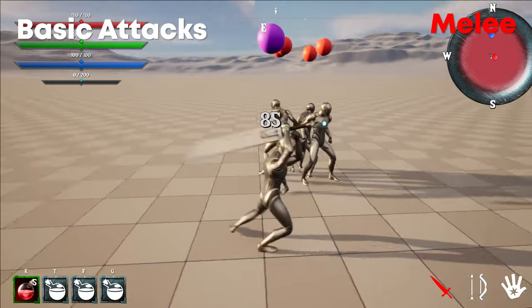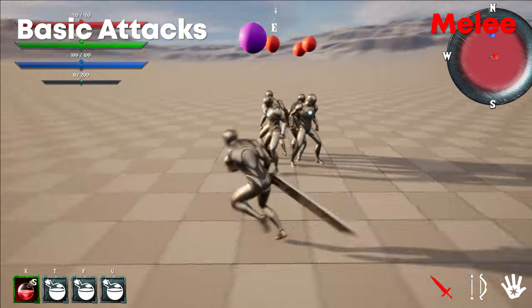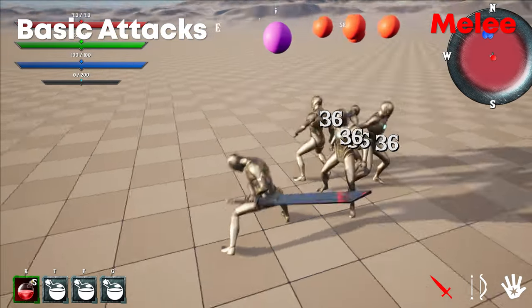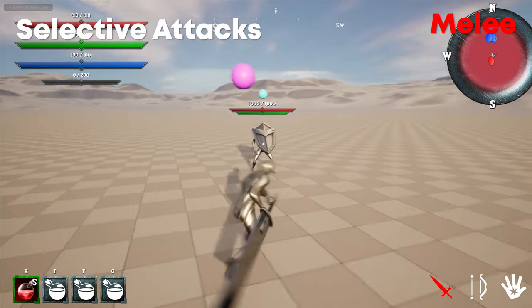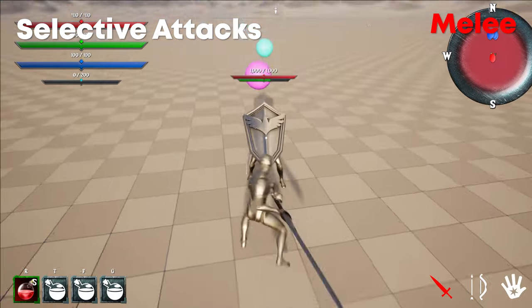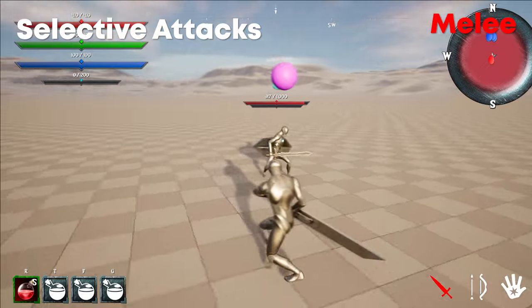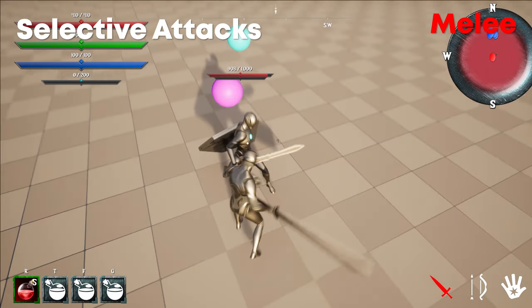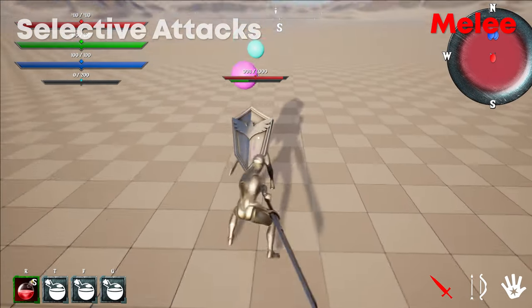Moving on to basic attacks — there are four light and two heavy attacks. When these attacks are chained together, each successful attack in the sequence will increase the damage by 20% of the original damage within a range. If you stop attacking or fire an attack at the end of its sequence, the attack damage will reset. Next up, selective attacks: if a user is blocking and you attack into it, your character will be staggered. To counter this, you can use a lunge or a break-block attack, which will stagger the enemy instead. You can also do a perfect block or parry by blocking just as the enemy strikes you, causing the attacker to be staggered for a longer duration.